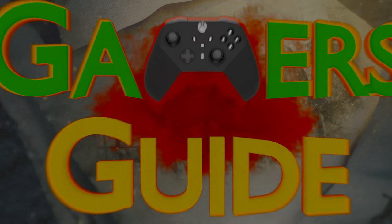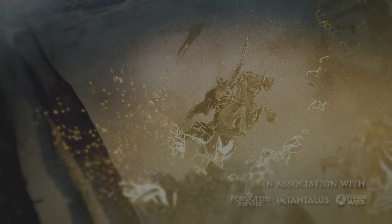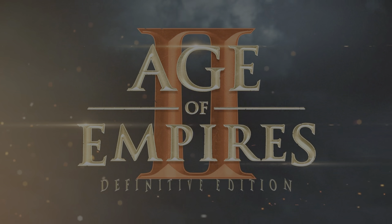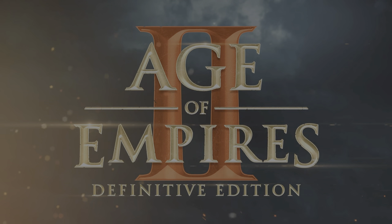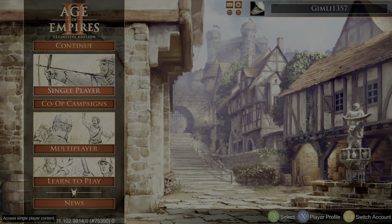Hey guys and gals, what's up? This is Gimli1357 here and today I'm going to be showing you how to get the Prominent Player achievement in Age of Empires 2 Definitive Edition on Xbox and PC. This achievement is to beat the AI in a 1v1 skirmish on extreme difficulty, which is the highest difficulty, and if you're not that great at RTSes like me, it is very difficult to do unless you find a cheap, cheesy way to do it, like I did.